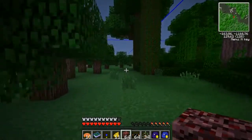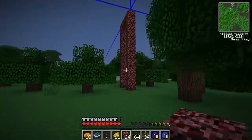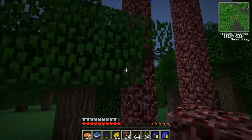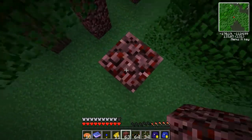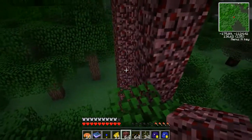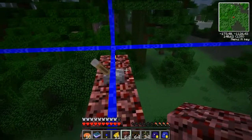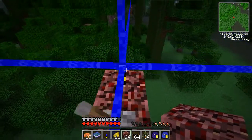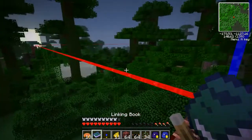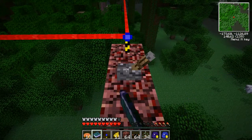Weird with netherrack up here, doesn't look right. So we'll activate this guy first, I think. Let's use the trees here to save some material. There we go. Perfect. And now let's right-click it again. Nice — that's a huge area and it will dig some wood for us as well. And we don't need this guy anymore.